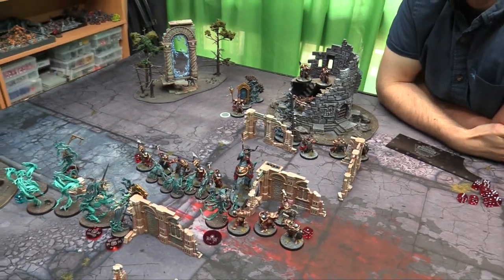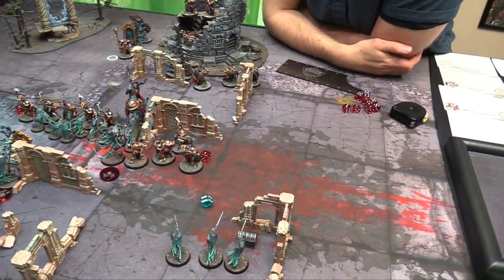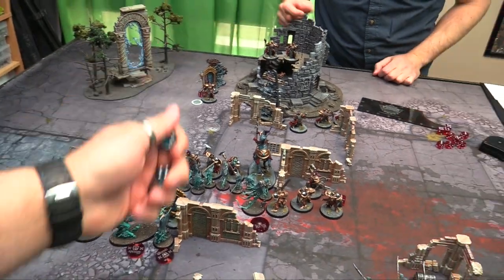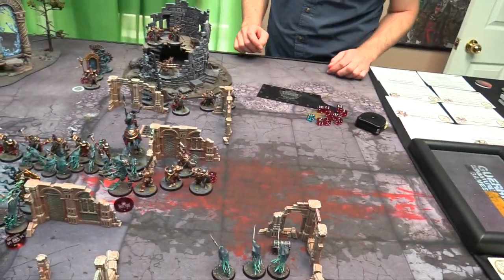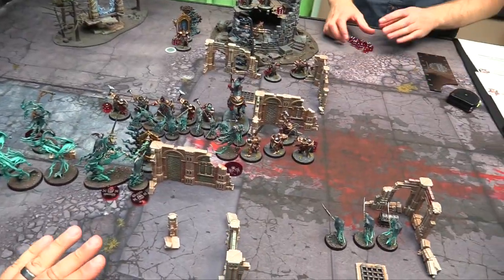Everything it moved over or that ends within 1 inch takes D6 mortal wounds. The Knight Incantor takes 4 — one wound left. The Ballista has 7 wounds and takes 3. That is the top of the hero phase — let's go to the movement phase.